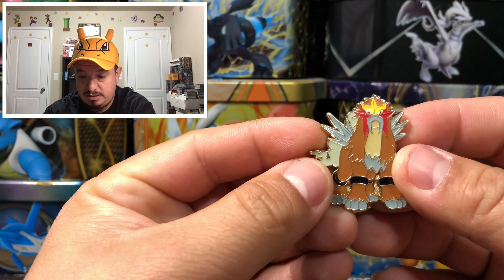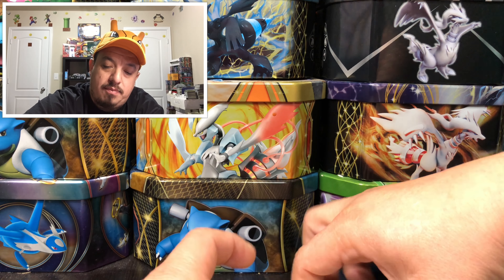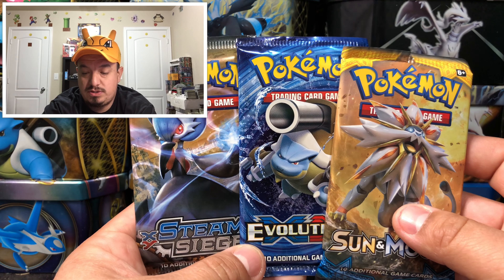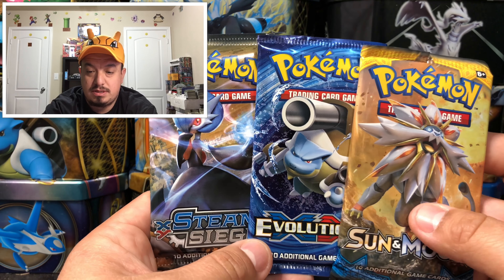There is an Entei right there — very, very cool looking pin. This is trash. You guys want to check out that video, it'll be on the top in-card of my channel or here on this page in this video. Can't even speak English today!